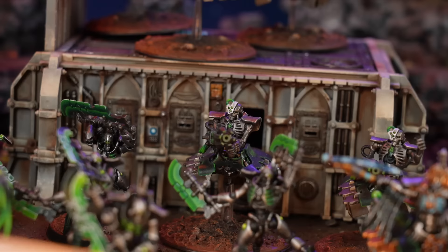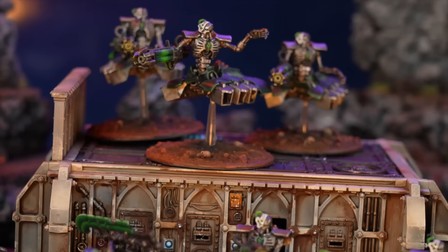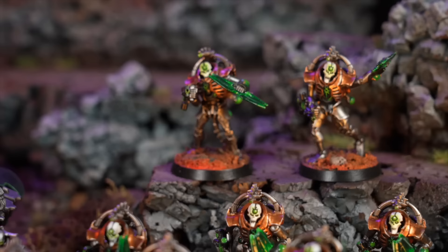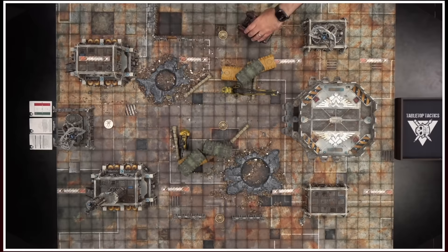There are some Stratagems that help the Lokhust Destroyers kill everything. Finally, Triarch Praetorians - which you rarely see in Necron lists. These ones have Voidblades and Particle Casters and will likely Deep Strike since that's their special ability. James hopes they'll be able to do some damage. Let's get into it!